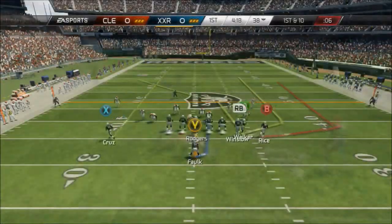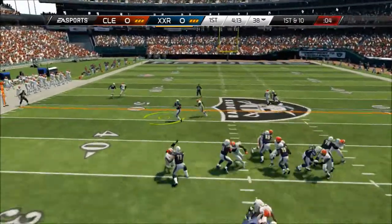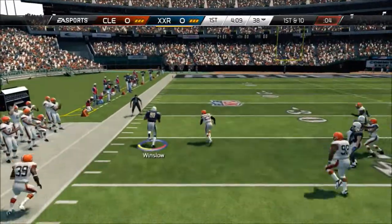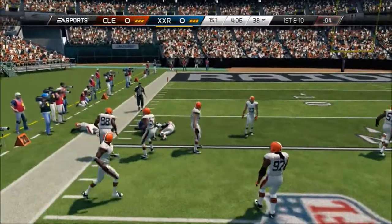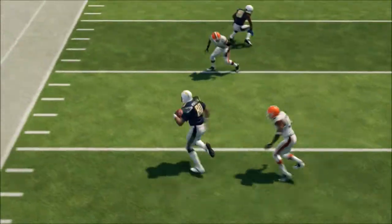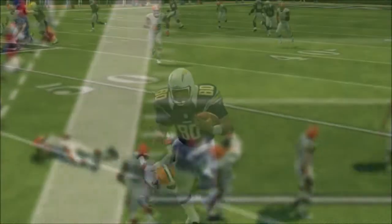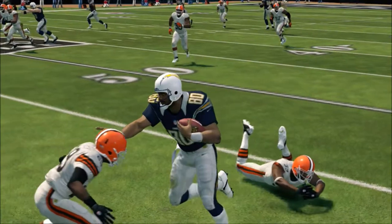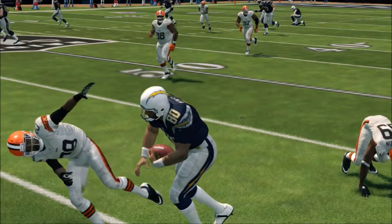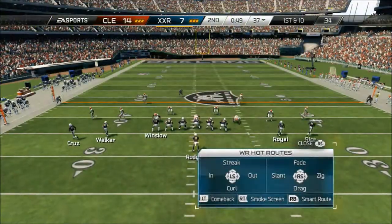Now let's get to the gameplay review of Kellen Winslow. Let's start with his route running. You'll see here on this quick slant, he's able to just get off the line so quickly — this is due to his release and his route running. And look at that stiff arm; he just gave that corner a shot. That's another thing about him: he's big, he's 6'5, he's not a small tight end, so he's able to run guys over and give them a good stiff arm. Back to the route running, he's able to get off the line really quickly and make crisp, clean cuts. That's something that's very good — you'll see that out of really good receivers, but out of tight ends that's just so good to see.